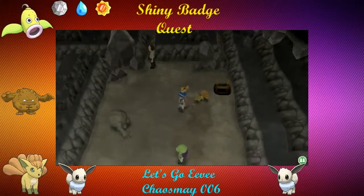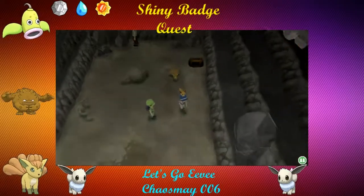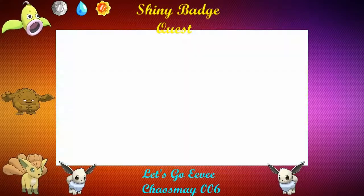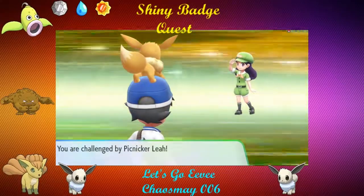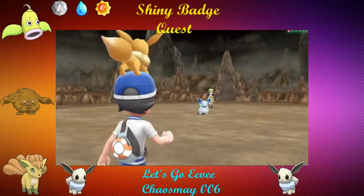What is going on Chaotix? Welcome back to episode 11 of the Pokémon Let's Go Eevee Shiny Badge Quest. We are here still in Rock Tunnel. I ended up getting the Kangaskhan off screen. I went and trained up some Cubones. I'm going to have to do a Shiny Alolan Marowak hunt at some point, so I might as well just get some Cubones right now. But we're going to continue on the way.